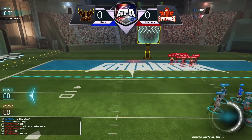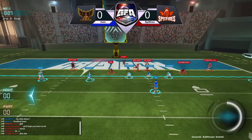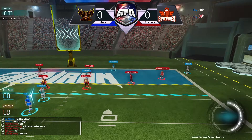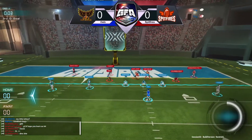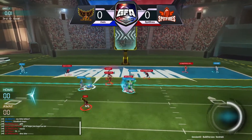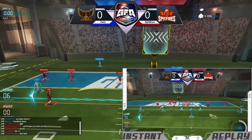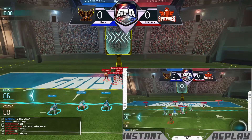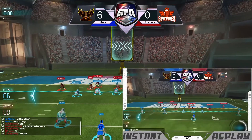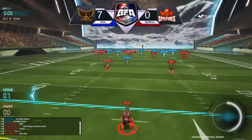Icy gonna throw that one away, second and goal now. Icy throwing that one up but it'll be just over the head of Gronk. Third and goal coming up, three seconds left in the first quarter — probably the last play before the second quarter. Icy delivers a dart to Blitz, what a throw by Icy out to that left side, absolute dart. Owls gonna take the lead as Icy puts the PAT through and they're up 7-0.